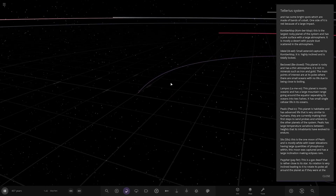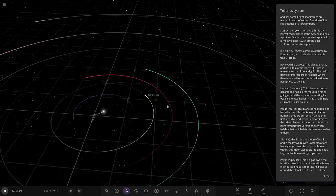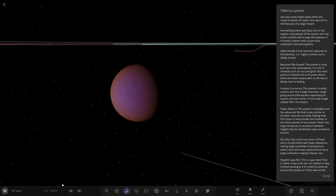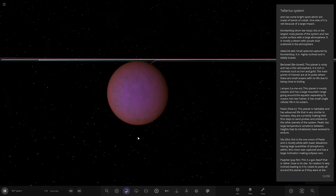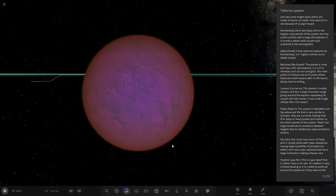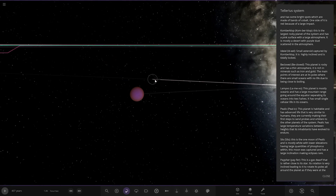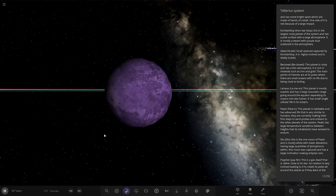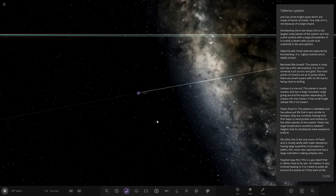Next up we've got Comberklop. It's spinning pretty quickly and has something orbiting very fast — a couple of hours going around. This is the largest rocky planet of the system and has a pink surface with a large atmosphere. It's mostly desert with purple dust scattered in the atmosphere. It's also got one little captured asteroid — highly inclined and tidally locked — that spins around the parent really fast as well.